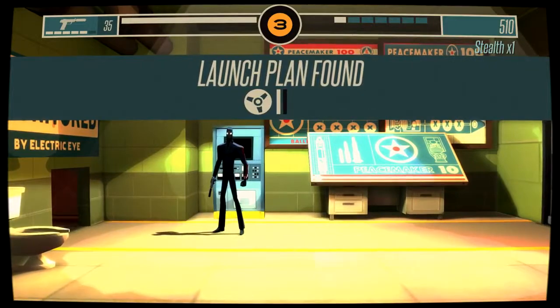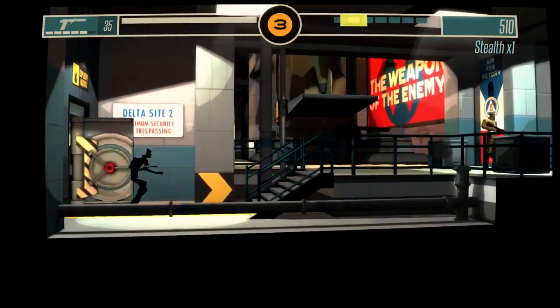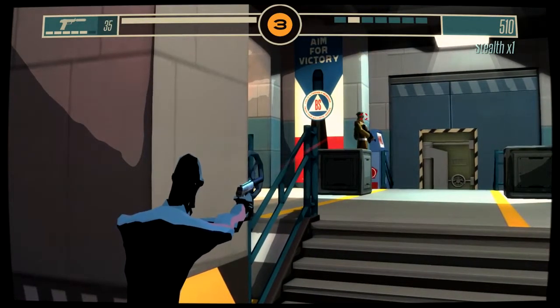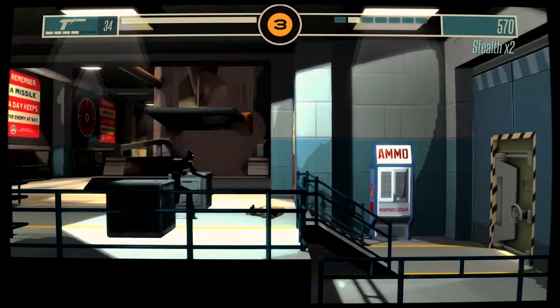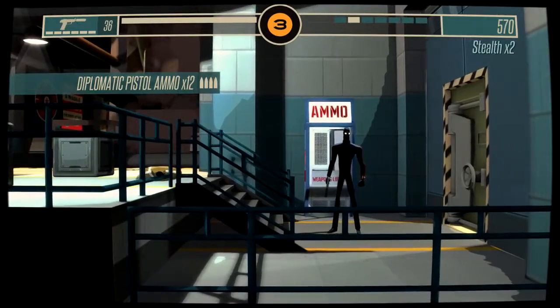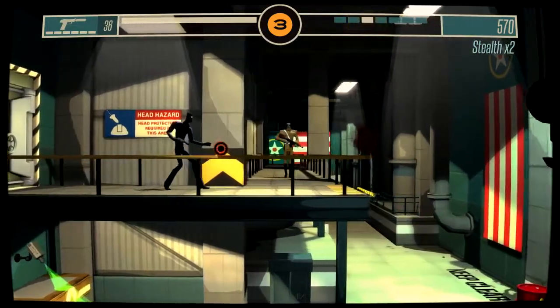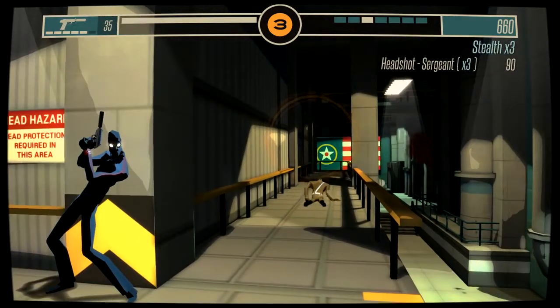I'm trying to be as descriptive as possible for you to understand the game. Oh, look at that dude — I can take him out easily. Boom! Headshot! No one saw that! There's an ammo box here, which I'm definitely going to take since I'm running kinda low. I really love this diplomatic pistol. There's someone coming — don't you dare come this way, I'm just gonna shoot you in the head! Did his head pop off? It kinda seemed like it did.